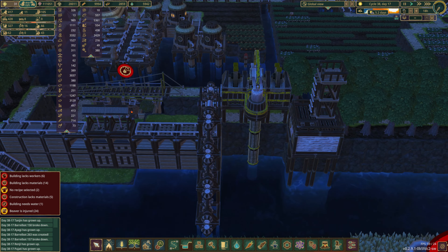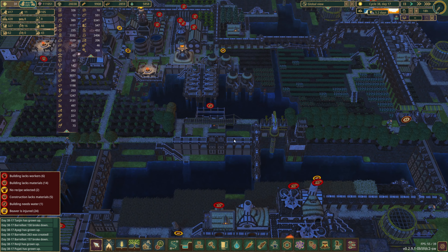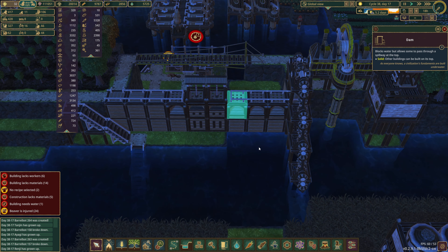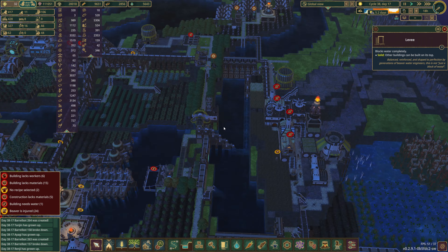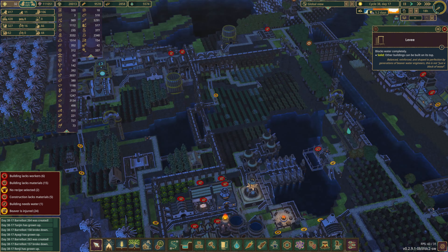We've got a bunch of unemployed beavers here - four beds. We need to select a recipe. And we'll do carrots, I think. Hang on. What's our food? Yeah, hang on. Carrots. Potatoes. Ooh, we're really low on food.